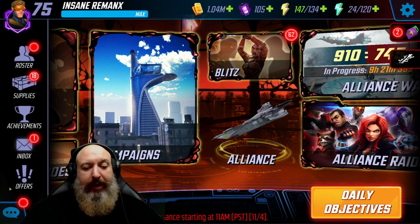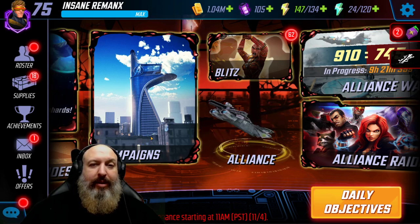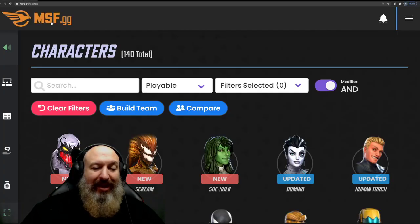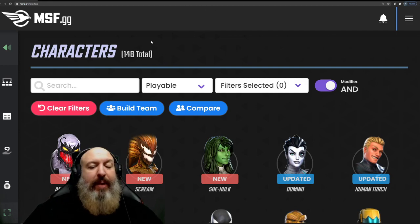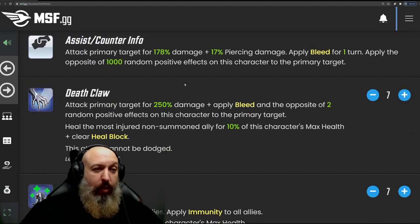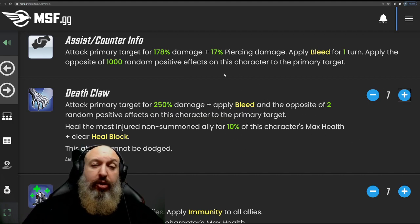We're going to talk about MSF.GG. TJ and Pimp Toxie are the driving force behind this. MSF.GG is a one-stop shop database for all your character needs. They have all of the T4 abilities, all of the abilities by level, what they do — taken directly from the game files. It is meticulously maintained with frequent updates.